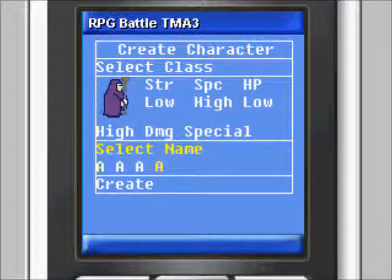Select name: using the left and right keys while in select name, move through alphabetic characters to name your character. The fire button locks the selected character in and moves to the next character for selection. Create: once you are satisfied with your choice of class and name, the create selection creates your character. Once you have completed this step for both characters, the overworld screen will be displayed.